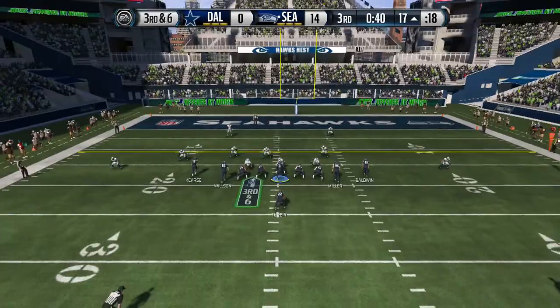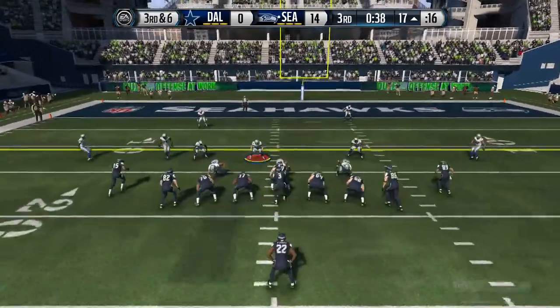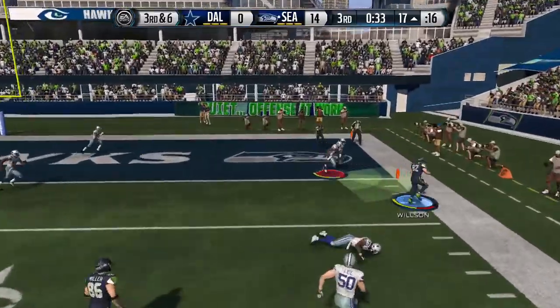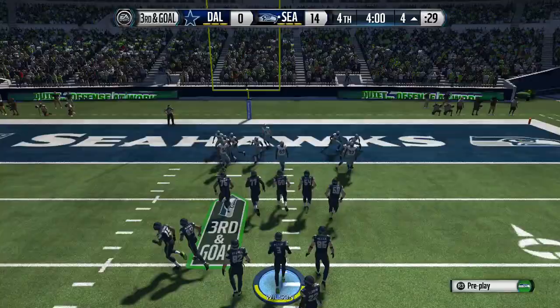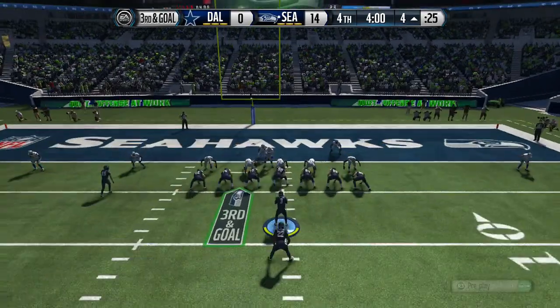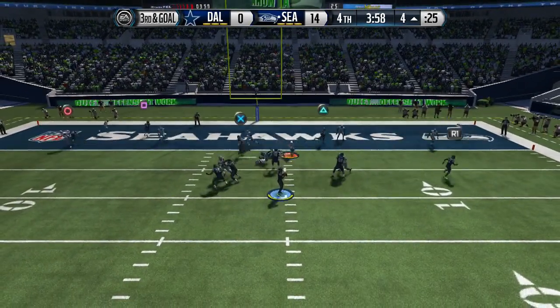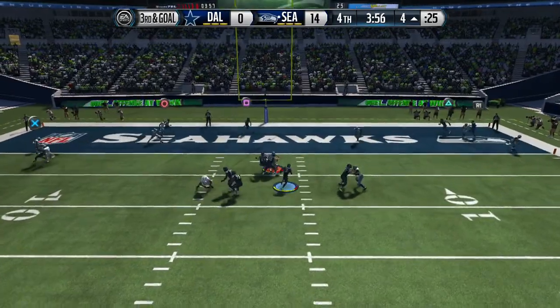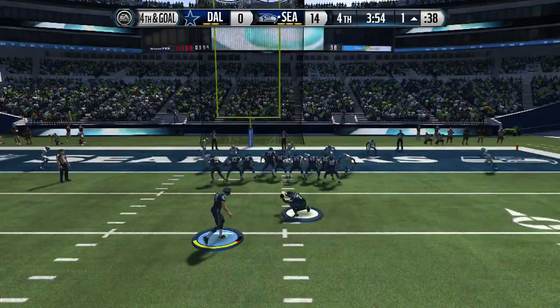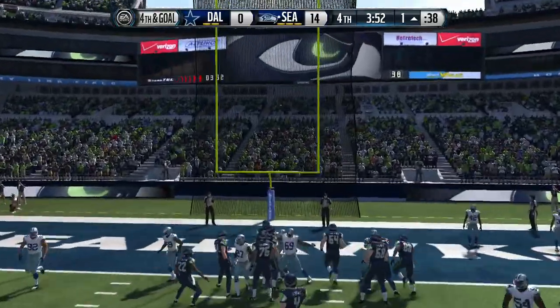We come out right here and I audible down to a tight formation — I think this is a counter play action or flash counter. We get a nice catch, leaving us at the four-yard line. Coming in on crossing routes, we run it down the middle — so lucky he didn't make me fumble.